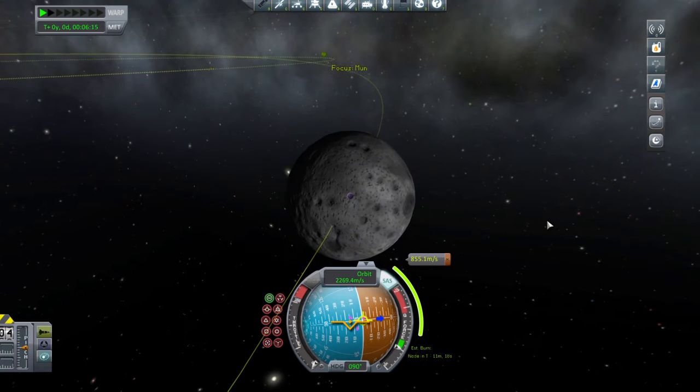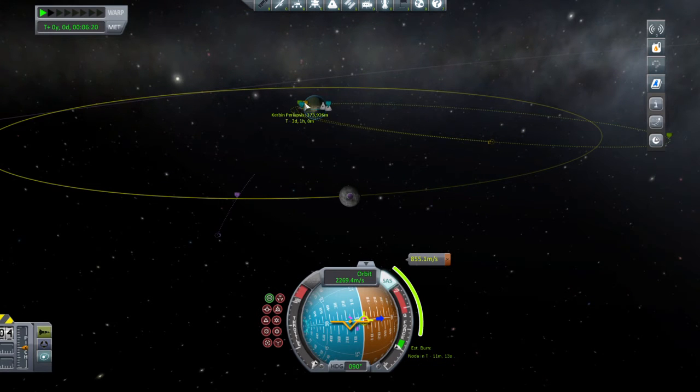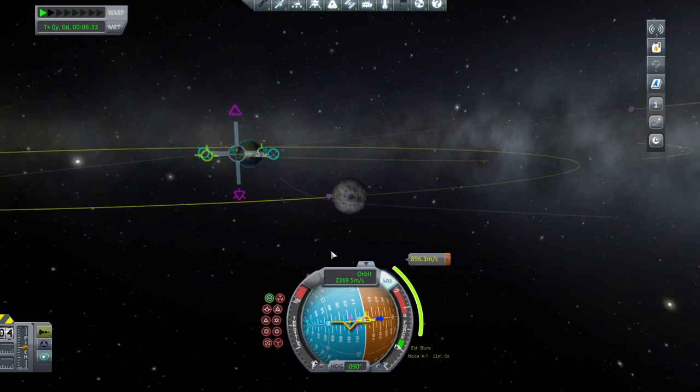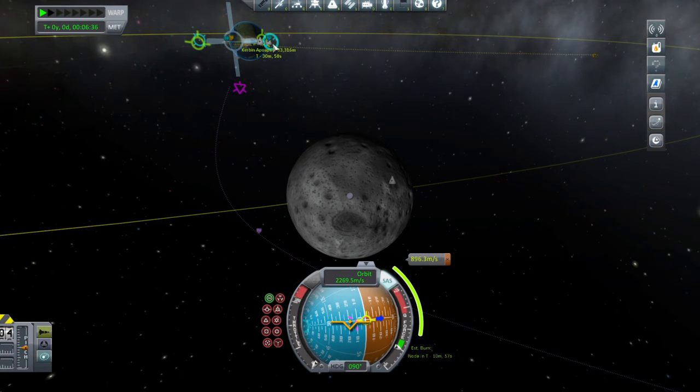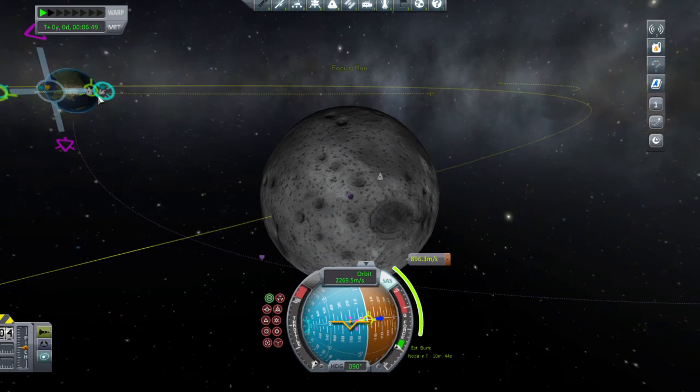Let's focus view on the moon. We can see what our predicted periapsis around the moon is during our intercept. Click on the maneuver node again and we're going to try moving the radial and anti-radial markers to change our orbit. As you can see, we've brought our orbit much closer to the moon, which means we'll pass closer and won't have to waste as much fuel — we can just slow down pretty much right away. Drag it and get it really nice and close around the moon.